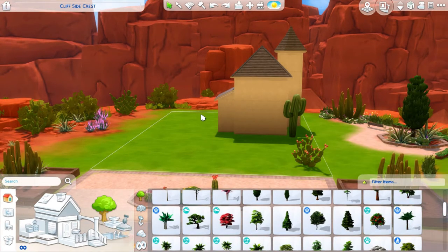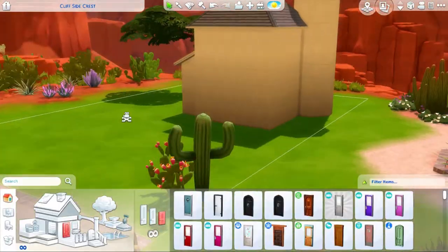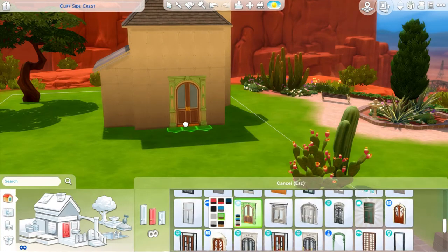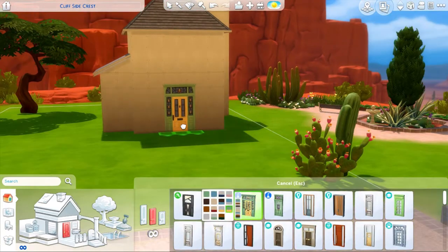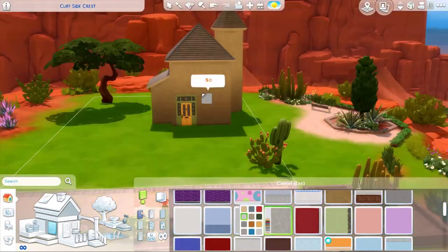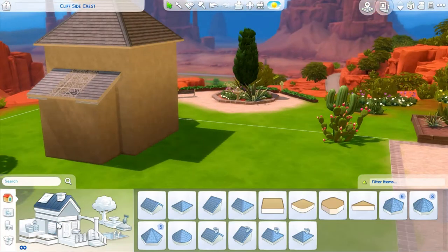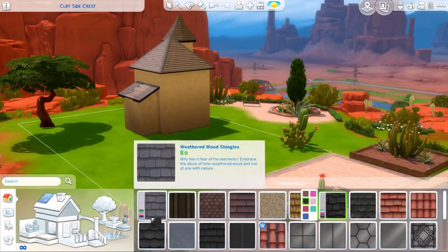We are in Strangerville at the moment, but at some point later on, you are going to see a jump into Glimmerbrook. Because this build came out a lot more magical than I intended, and all of a sudden, it didn't seem to fit in this world anymore. However, I really, really want to build in this world at some point, and maybe I will be pretty soon.